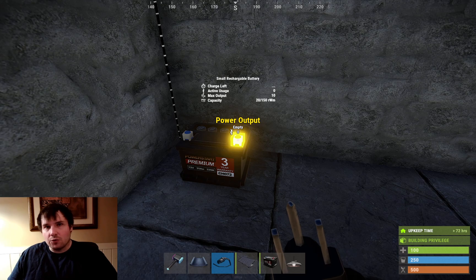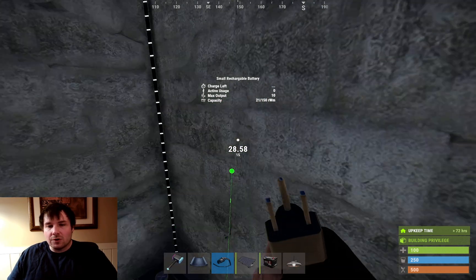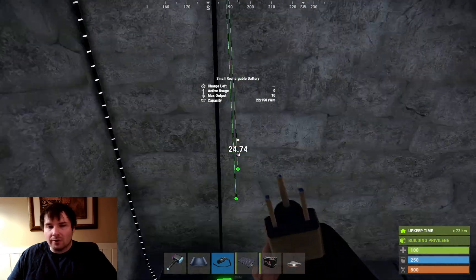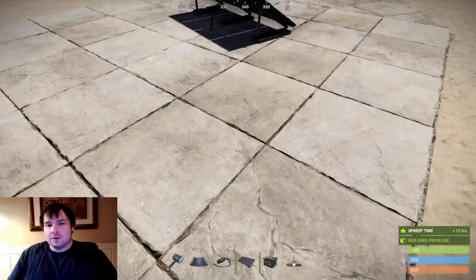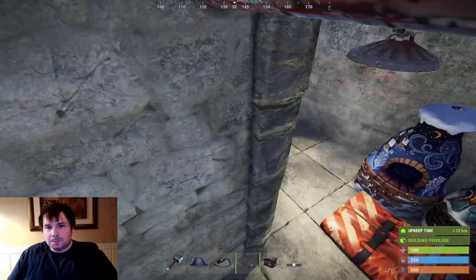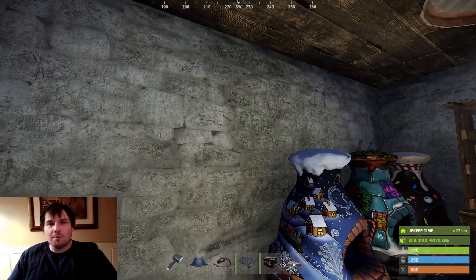Now the battery can go straight to the light. The power out on the battery is going to go up the wall and over to the ceiling light. And now I have a light - it's as simple as that. Electricity seems really daunting at first, but get a solar panel, get a battery, get a light, hook them all up, and you're good.